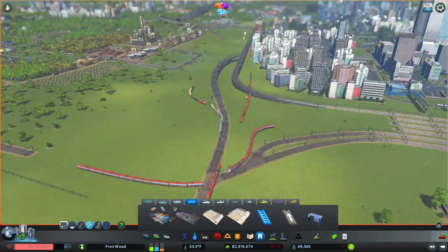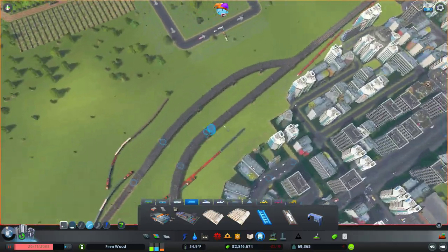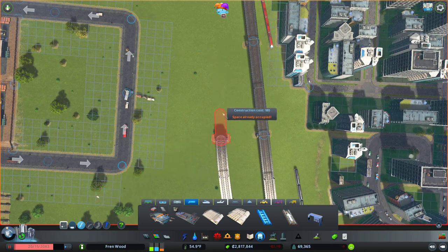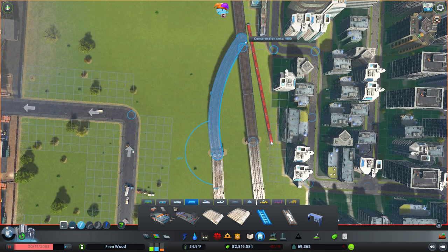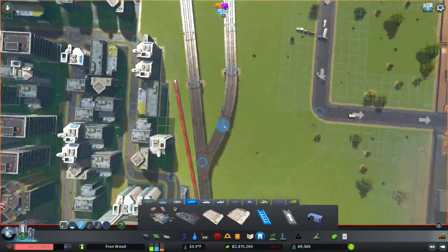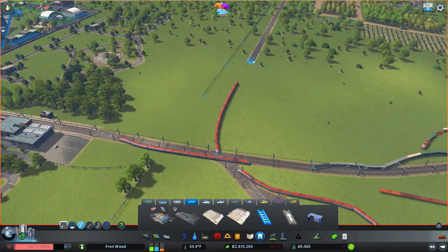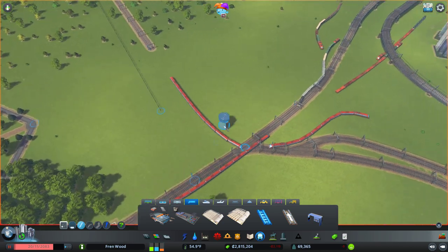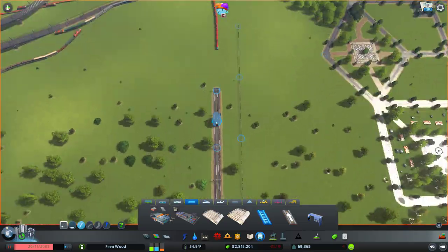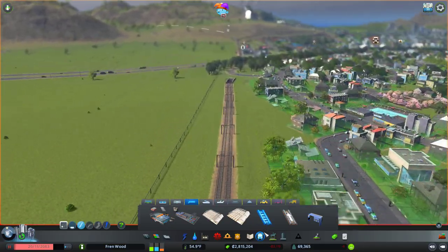I'm going to bring it in like that. Not overly happy with the way that joins up. Let's see if we can bring that in a little smoother — that looks a little bit better. So now we need to figure out a way to get this line connected up here. This line is purely for passengers.